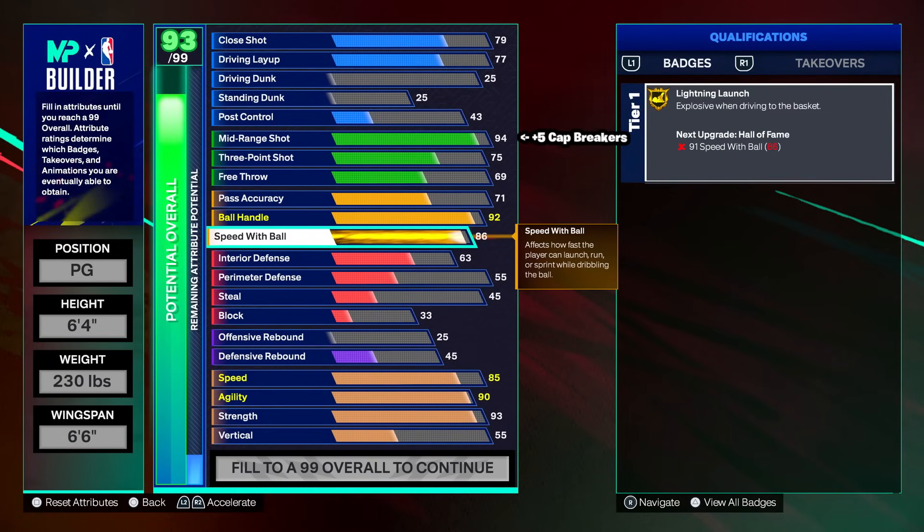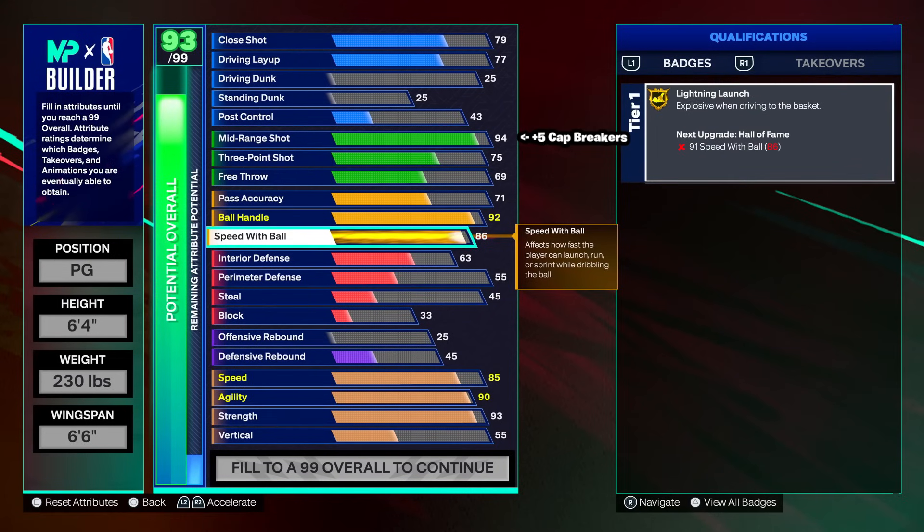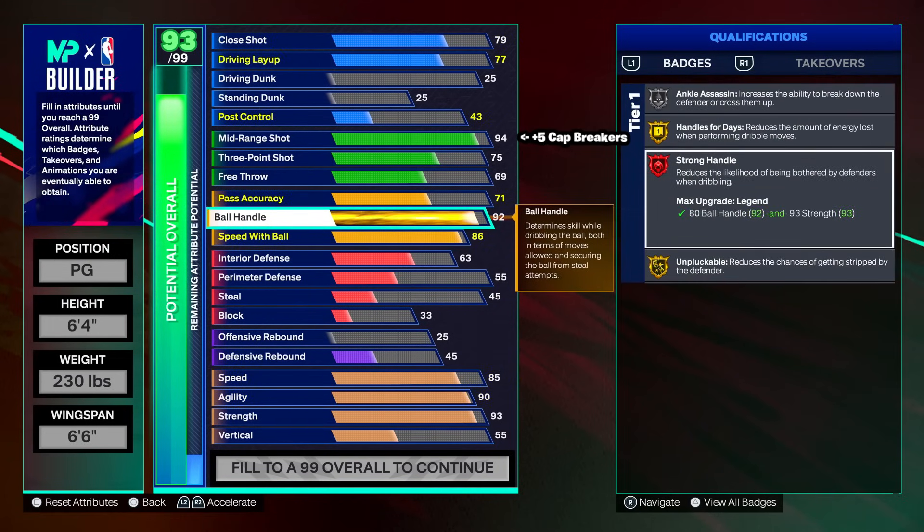86 speed with ball gives us lightning launch on gold. You could also plus one this to hall of fame instead. Hall of Fame lightning launch is going to be very good if you want that. But gold is fine — you're playing twos and ones, it's slower paced. At the end of the day it's your build. 71 pass accuracy, 92 ball handle, 86 speed with ball — strong handle is something different.